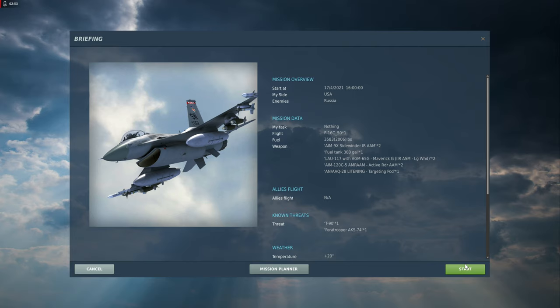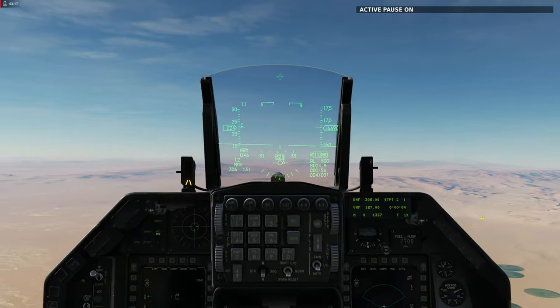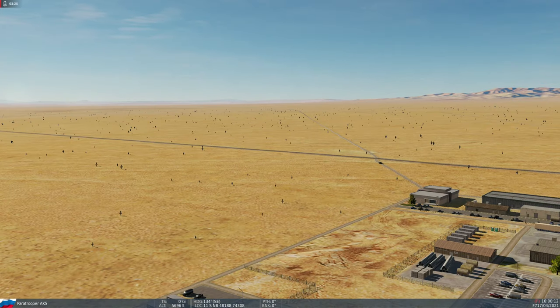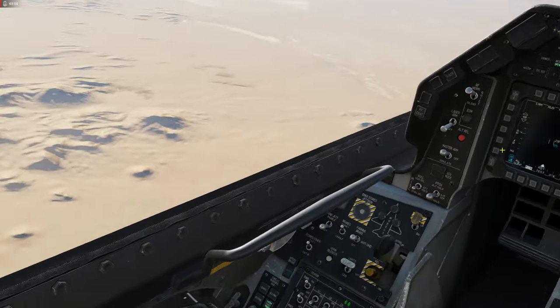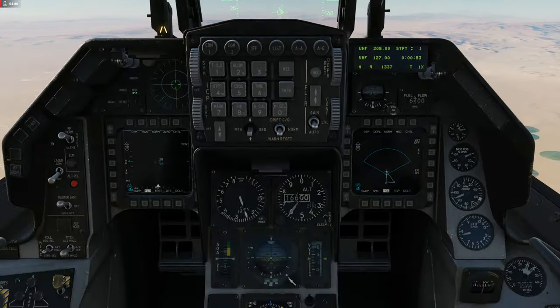Vou pegar a missão aqui, 'Let's Fly', vou começar a missão já no ar. Vou dar uma pausa aqui. Deixa eu dar um zoom nessa visão aqui com Alt+C. Então tá vendo o mouse aqui na tela? O tanque vai ficar dando volta nesse percurso e esse prédio aqui eu vou tirar um míssil nele. A aeronave já está no ar e algumas coisas já vão estar pré-ligadas: o Maverick vai estar carregado e o master arm já está ligado.